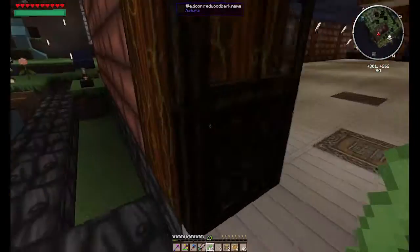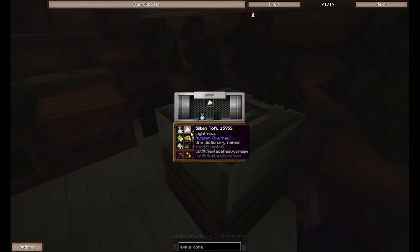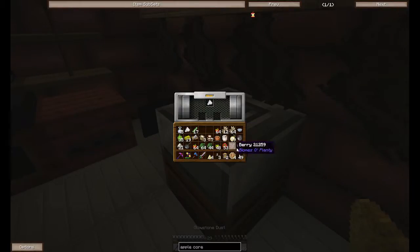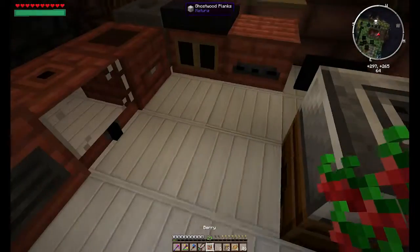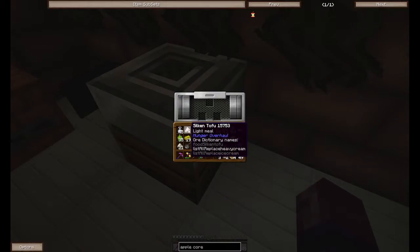I'll show you what we do with soybeans with the presser. This is how you make soy stuff — you pop them in here, and you see that little bar, it'll make soy milk and silken tofu. Now if I take the silken tofu and plop that up there, I get firm tofu. The firm tofu is meat substitute — silken might be a different kind of meat.